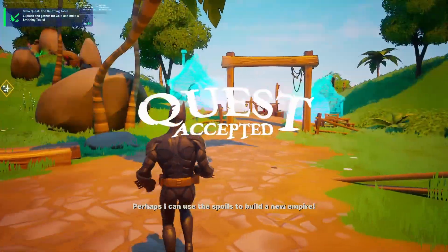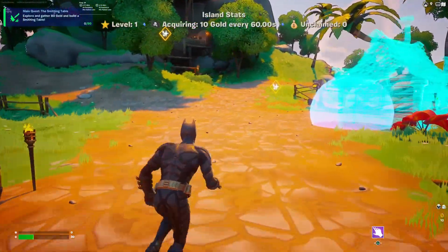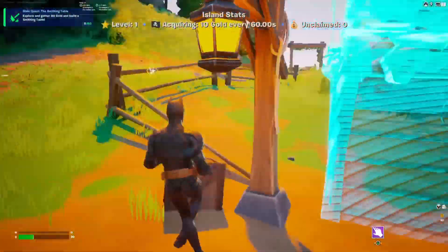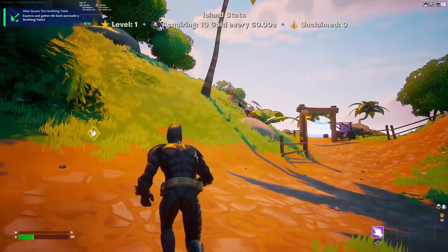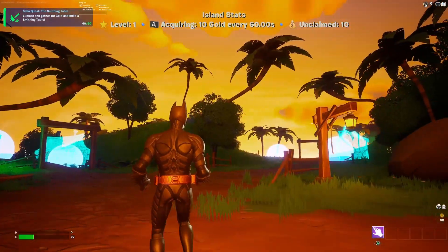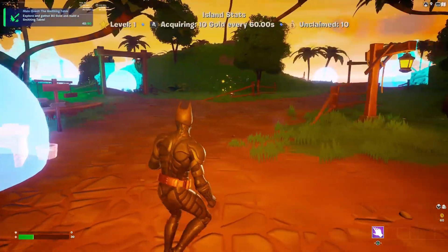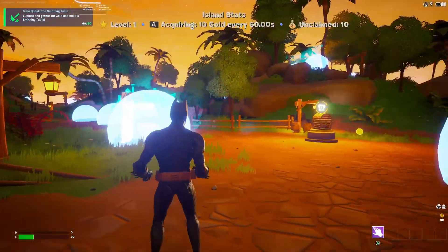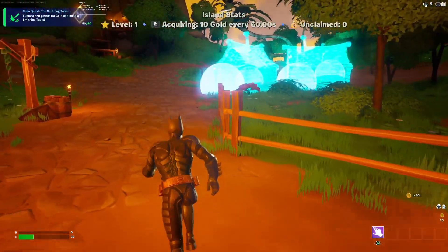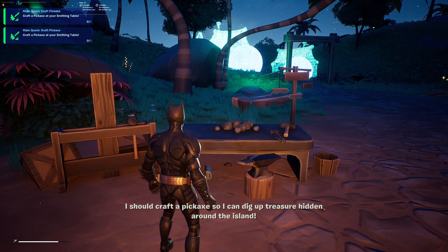It looks like we have to build places and stuff. Quest accepted — we've got to explore, gather 80 gold, and build a smithing table. I guess we use that table to build these houses or tents or whatever you want to call them. I'm going to try to collect 80 gold and see what happens. I'm currently halfway to 80 gold. Just look at the graphics — the sun is setting. Creative 2.0 is really going to take over with these graphics, everything you can do in the program. It's so amazing.